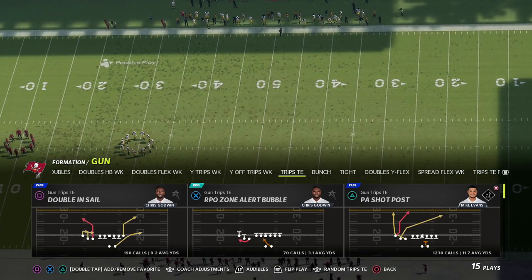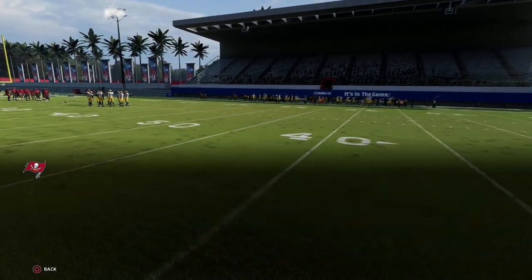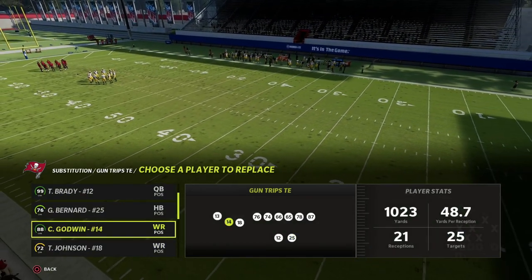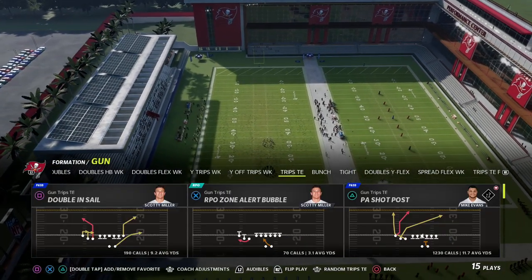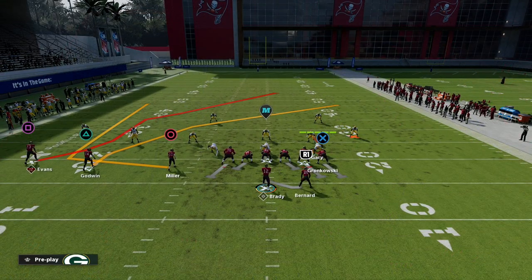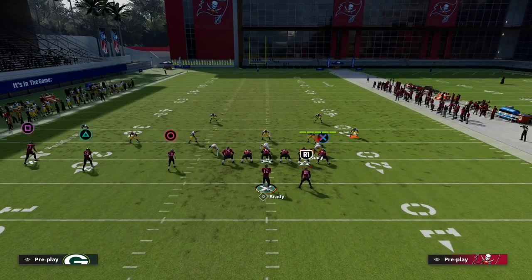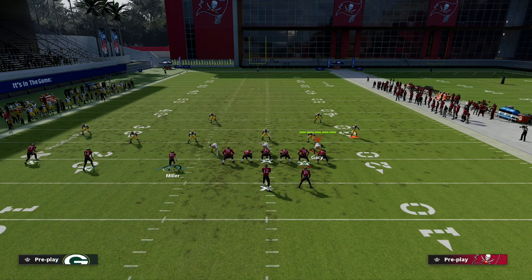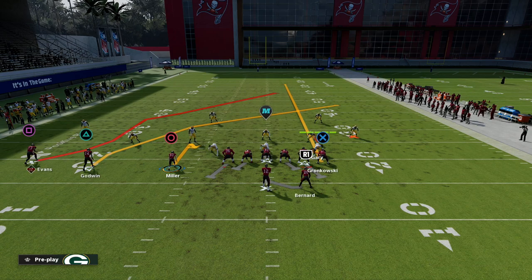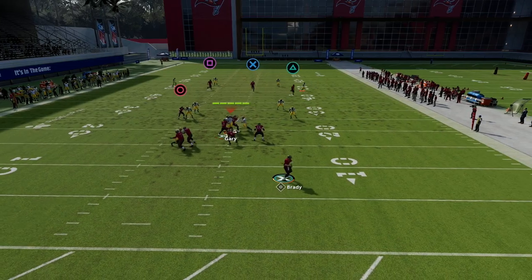Today we're taking a look at the play PA Shop Post, which is quickly becoming my favorite play for its versatility. We want to put our best route runner in the second slot position, and our circle receiver is going to be more of a checkdown player. The way I like to run this is we're going to streak our tight end and hitch our circle receiver. Most people think trips tight end revolves around the number three receiver — not always true.